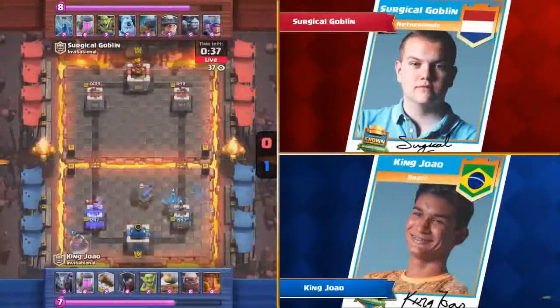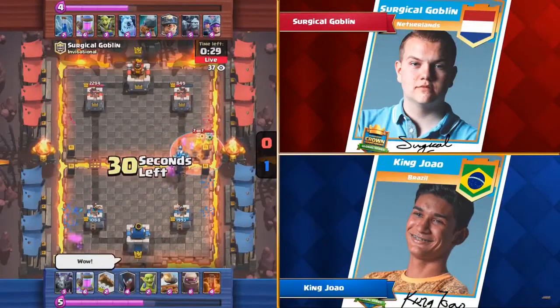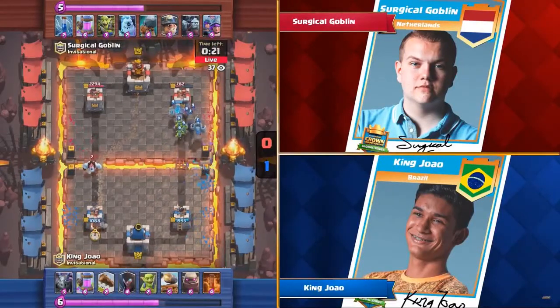King Zhao — depending on how long that Cannon Cart stands there — it is going to roll ahead of the Golem. If it stood there for a little while it might get behind. All three Musketeers come down. Poison is going to work though. Wow, the value for King Zhao. I think King Zhao is on his way to sweeping Surgical Goblin and knocking him out of the Invitational.